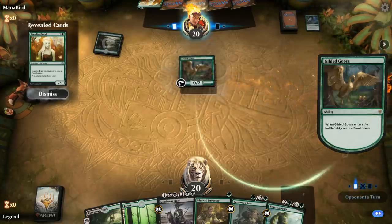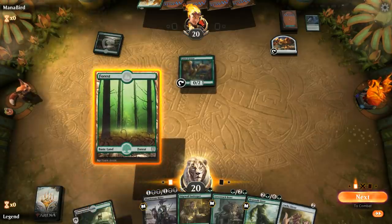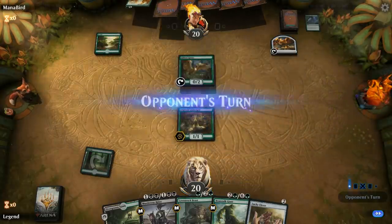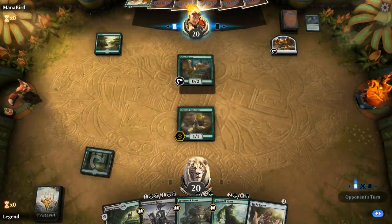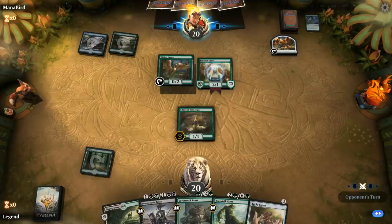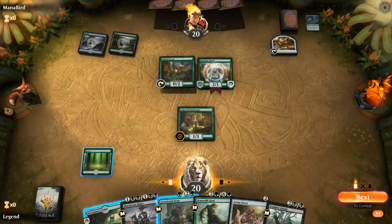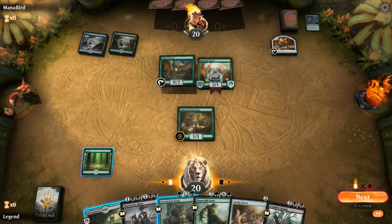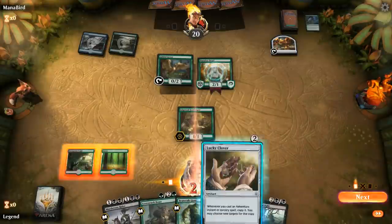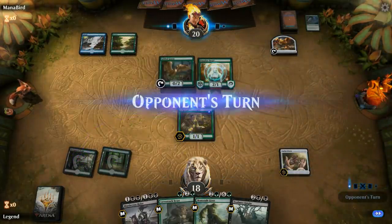Opponent has Gilded Goose and Paradise Druid — some sort of green ramp deck. Lucky Clover's pretty lucky. I'll play the Innkeeper and hope to draw a third land, then go turn two Clover, turn three Giants to get two lands. Still playing Clover — if I don't get there on turn three I can still cantrip with the Knights. The upside is quite high if we can get there.